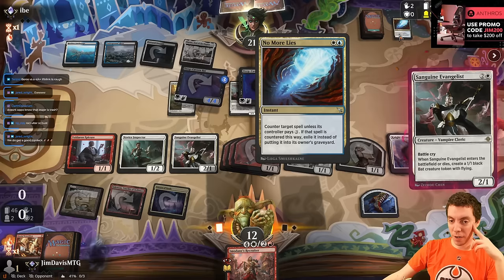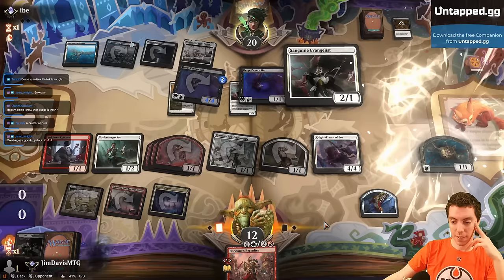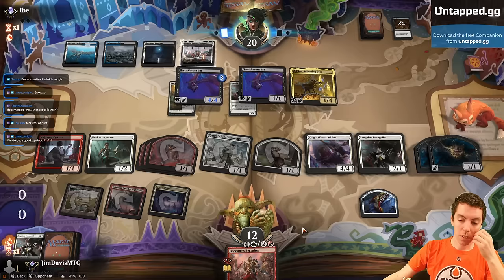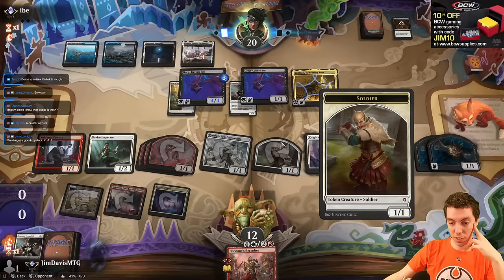They're at a pretty high life total, but do they have another No More Lies? It's just face up. They have a Cut Down. This probably just comes down to: do they have another No More Lies or not? Because if they counter things, or draw another bat... But they can't counter this — it's actually a ton of damage next turn. Everything is 3 power: 5, 6, 7, 8, 9, 10, 11, 12. It's 12 attackers times 3 and then more power on top of that.